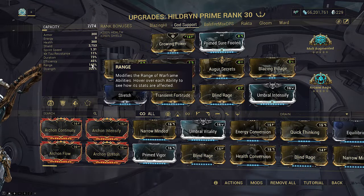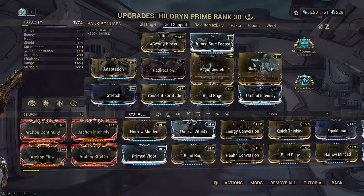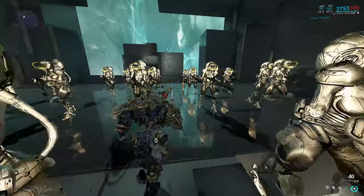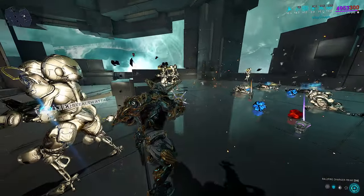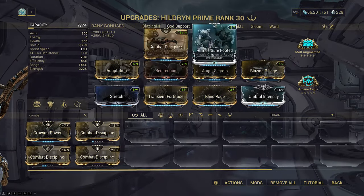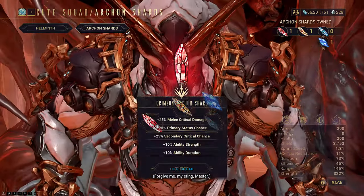We still have some range so that Pillage can defense strip properly out to 40 meters radius. Combined with duration and 400 strength, your Balefire Charger can output hefty damage as well. Since Voracious also grants the caster massive heals over time, you could take a more offensive approach and drop Growing Power and Arcane Aegis for Combat Discipline and Arcane Avenger — you'll then need two strength Archon Shards or Materialize to hit the 400 strength requirement.